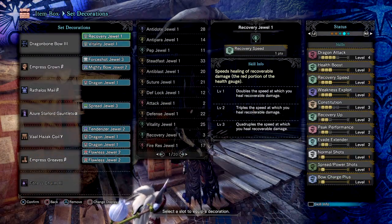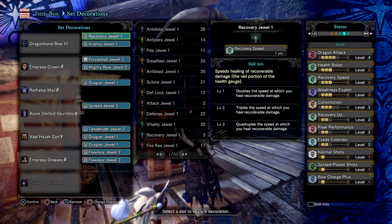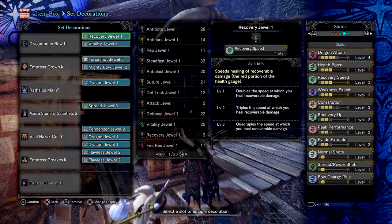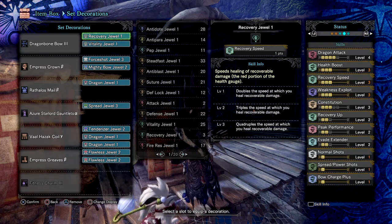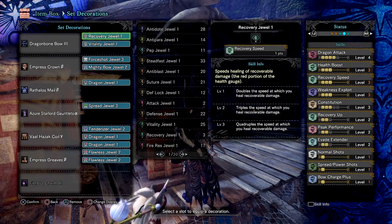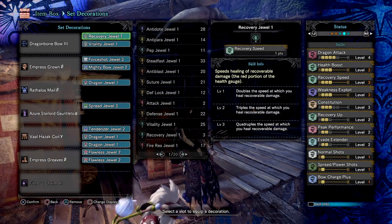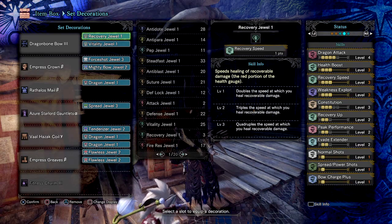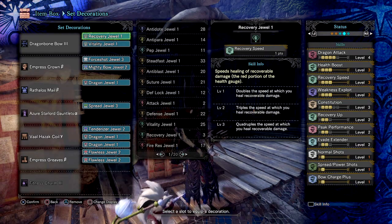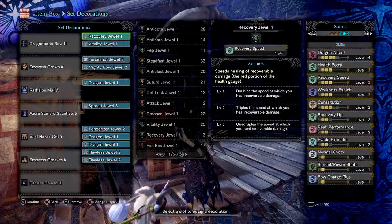So first we have Dragon Attack 4 to fully max out our weapon's elemental damage, recovery speed 3 to help increase our recovery speed by a quadruple amount, weakness exploit 3 for the 50% extra affinity upon monsters' weak points, health boost 3 for the plus 50 extra health, constitution 3 for the reduced stamina consumption between dodging etc., evade extender 2 which allows more dodging distance, recovery up 2 which allows us to recover more health when using potions, peak performance 2 for the plus 10 in attack, normal shots 1 for increased normal shots damage, spread shot 1 for increased spread shot damage, bow charge plus for quicker bow charging, and critical element for increased damage on elemental attacks.